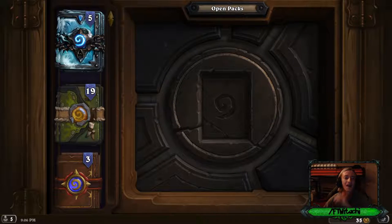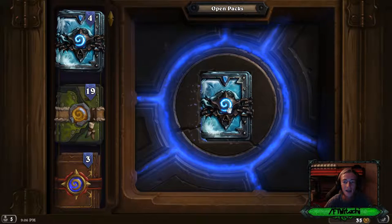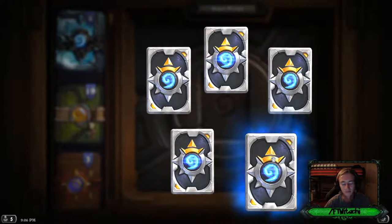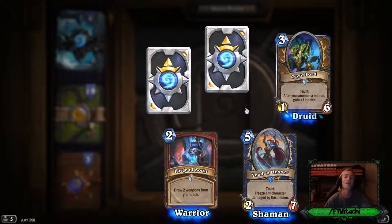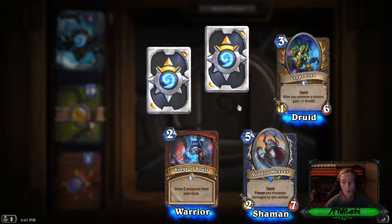Last pack. Now if you're wondering why I'm not opening the 19 Un'Goro packs — I had them from when Un'Goro was relevant and I'm saving that for another video. Same with the three originals and the other four. I had 54 Knights of the Frozen Throne packs total and wanted to open 50 for this video. The others I'll open in another video. Here's the last pack — wish me luck. We got a Forge of Souls for warrior, a rare — Voodoo Doctor — I've seen that 50 million times.